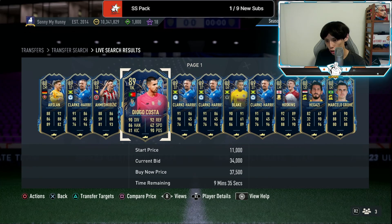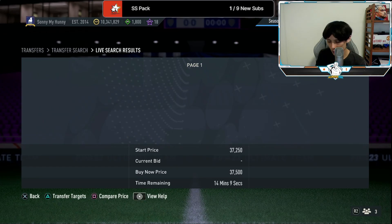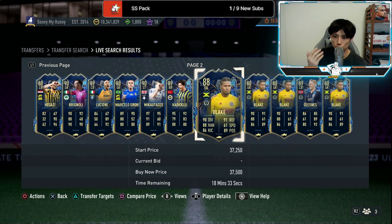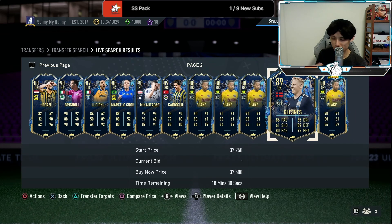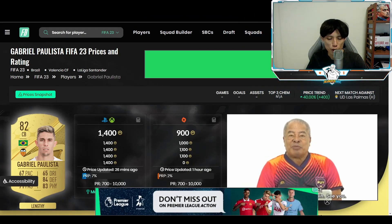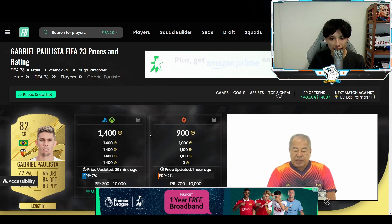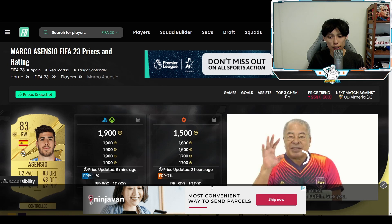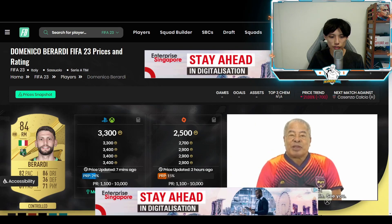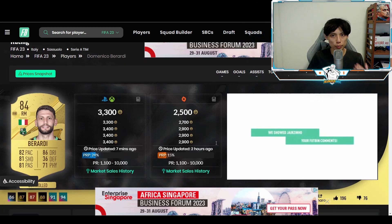If you guys want to make coins on the channel very easily: watch the YouTube video for the buy prices, join the Discord for the sell prices. Now for gold rare investments: 82s — console players 1.2k max, 900 coins on bid; PC players 900 coins max, 800 coins on bid. 83s — console players 1.7k max, 1.4k on bid; PC players 1.6k max, 1.3k on bid. 84s — console players 2.9k max, 2.6k on bid; PC players 2.6k max, 2.3k on bid. These ratings have been killing it for us for the past two weeks, so we should continue to invest in them.